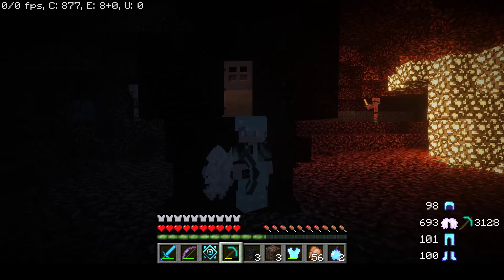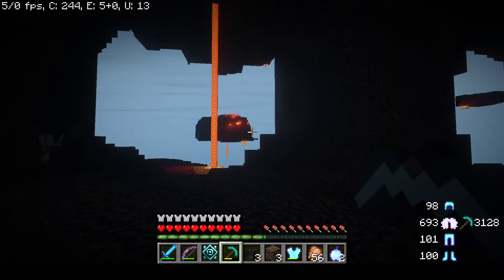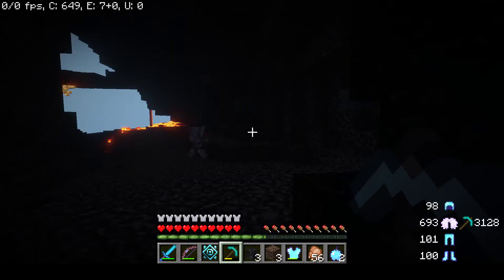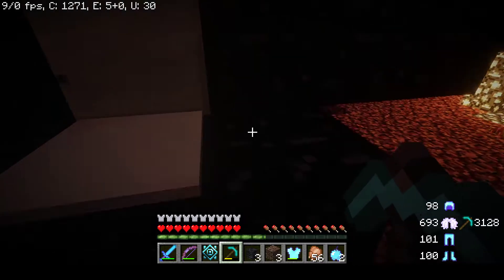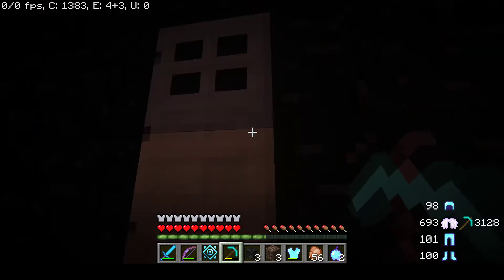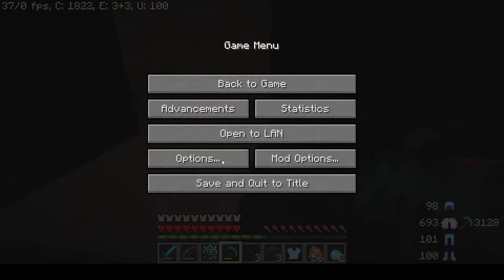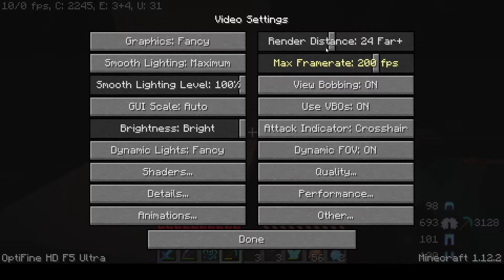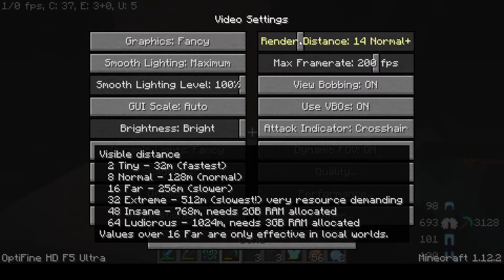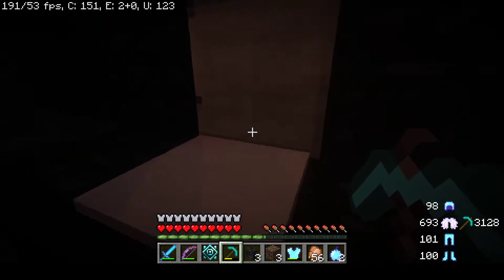Hey guys, I'm back. I've kind of used up all of my resources, and what resources I did have left over I went ahead and put away. I've used so much — I've used two iron doors. My FPS is really low for some reason. Let me go to Options, Video Settings — that should fix it. There we go.